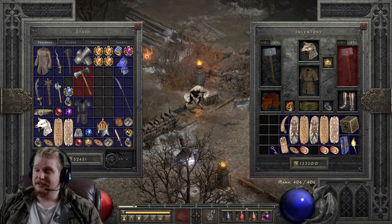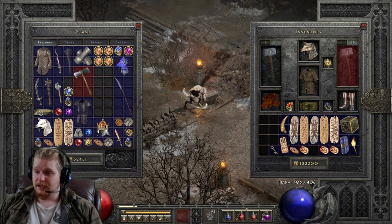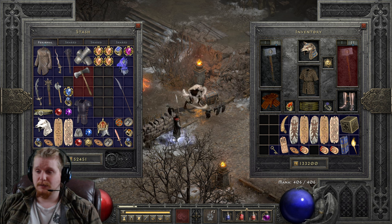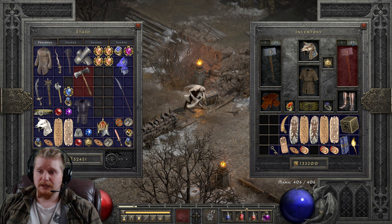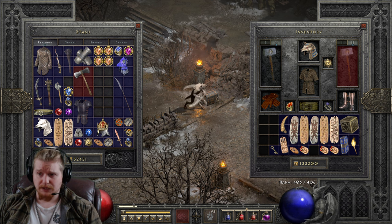Where can you find a Carrion Wind ring? Let's go over to silospen.com and take a look. We're going to search for Carrion Wind under bosses, with 150% magic find, and look at probability. It looks like Andariel in Hell has the best probability. Baal in Nightmare has the second best. Diablo and Mephisto in Hell also have a pretty good chance, as well as Baal in Hell and the Summoner in Hell.